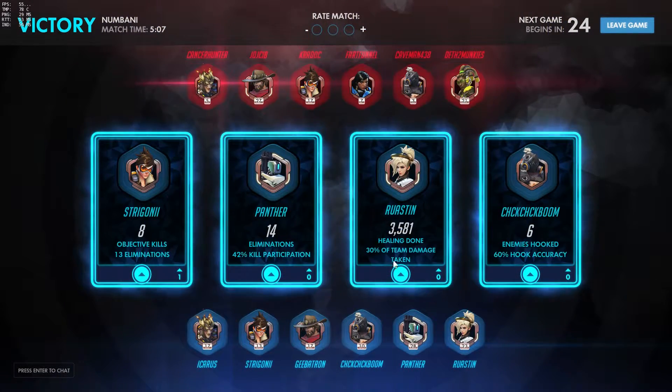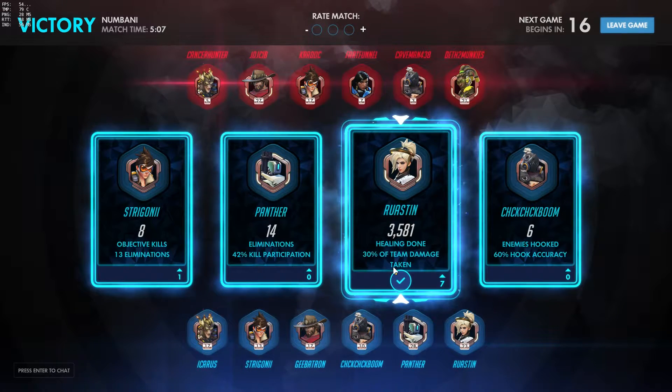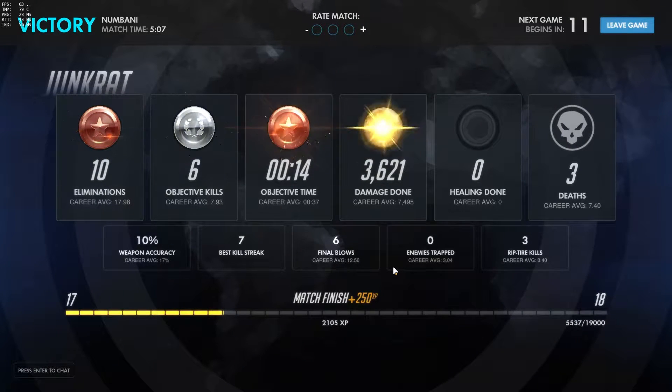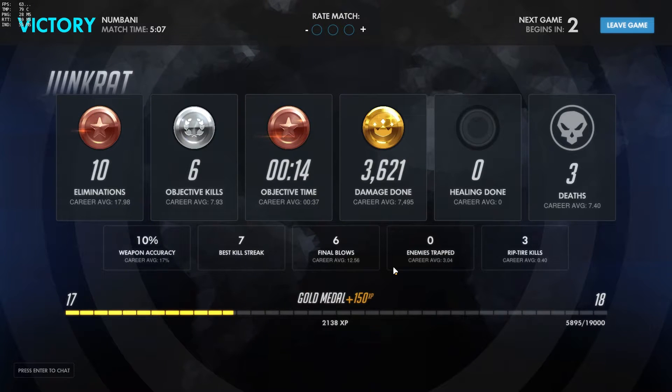Not so much Junkrat-specific advice in a pretty quick video — aside from throwing out the mine to get a quick kill or burst down someone since it does a ton of damage and you don't really need to aim it, and putting the trap on stairs. But as general map advice: always try and defend on the point. I really don't think forward defending is correct at all. It's always easy for enemies to just flank around and get behind you — I've won maps so many times by just running past the enemy's defense and getting onto the point. Play on the point as much as possible when you're defending.